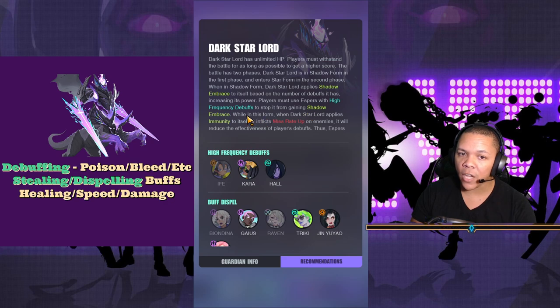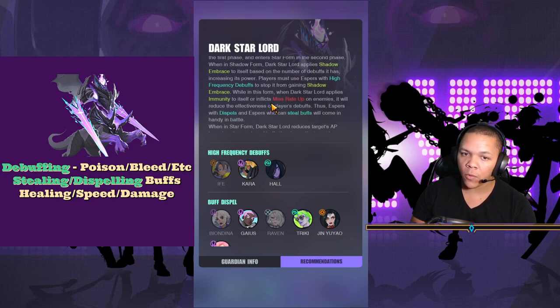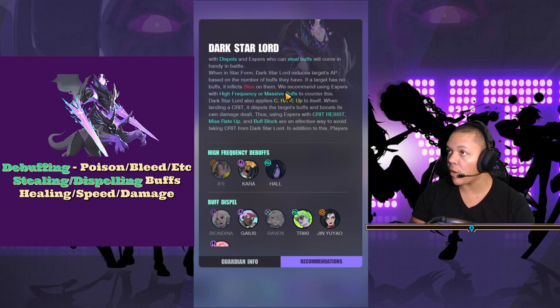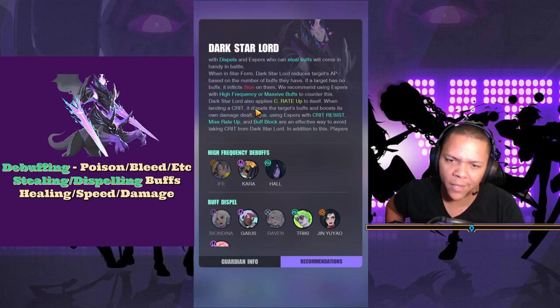To stop it from gaining Shadow Embrace — it's going to get Shadow Embrace anyway, but you can lessen the blow. Do as much damage as you can so he doesn't get Shadow Embrace as long. While in this form, Dark Star Lord applies immunity to itself or inflicts miss rate on enemies, which will reduce the effectiveness of players' debuffs. So espers with dispels and espers who can steal buffs will come in handy. When he enters Star Form, he's basically going to nuke you constantly — it's called Stellar Slam — and he's just going to destroy you.